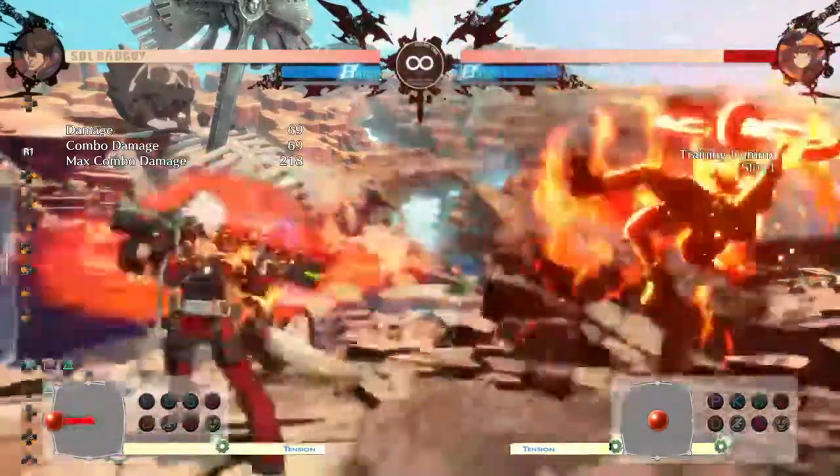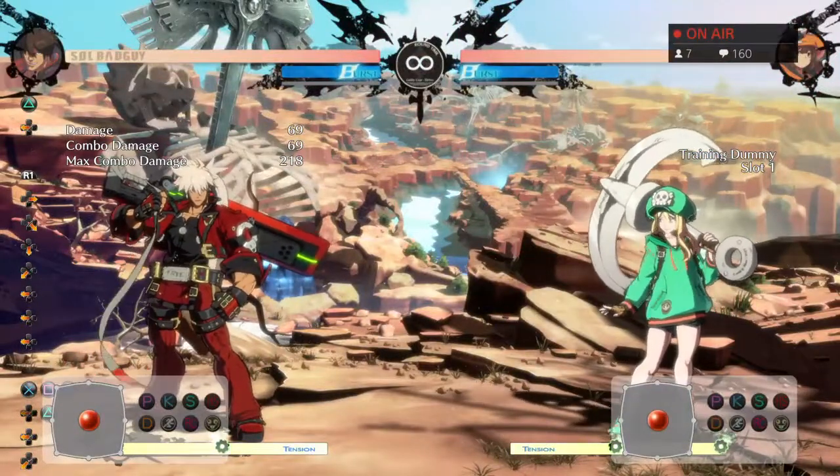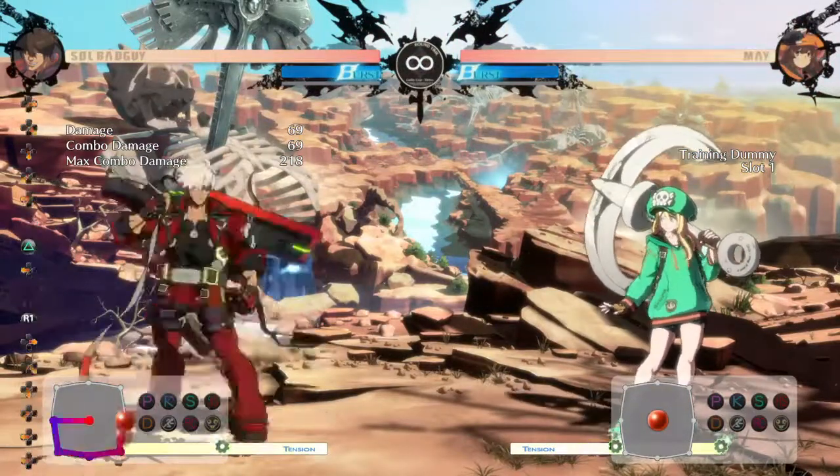Fafnir is an extended version of this. It's plus on block and gets you fat damage, though it's not that great in neutral. It does go into Nightmare Vortex.